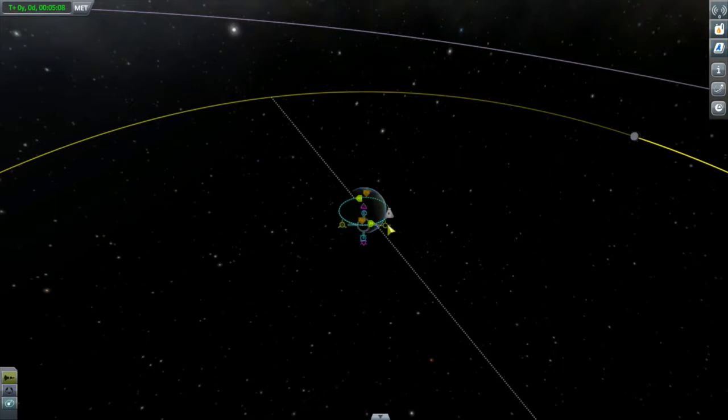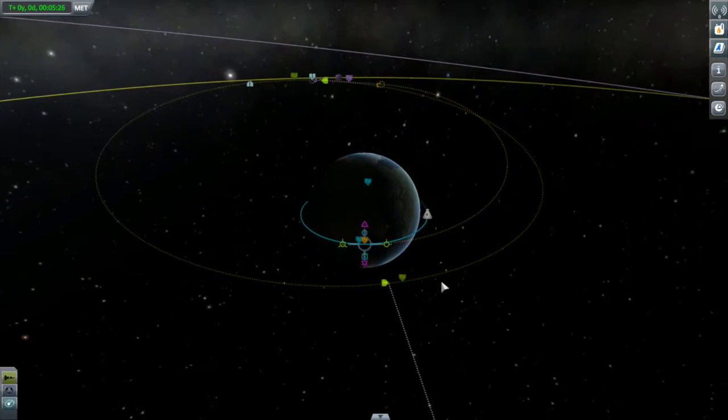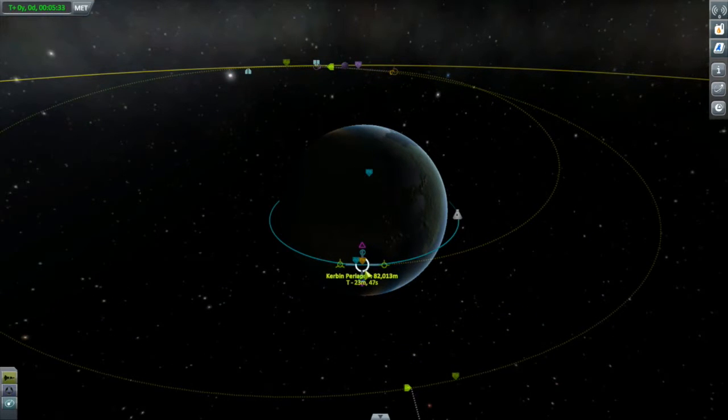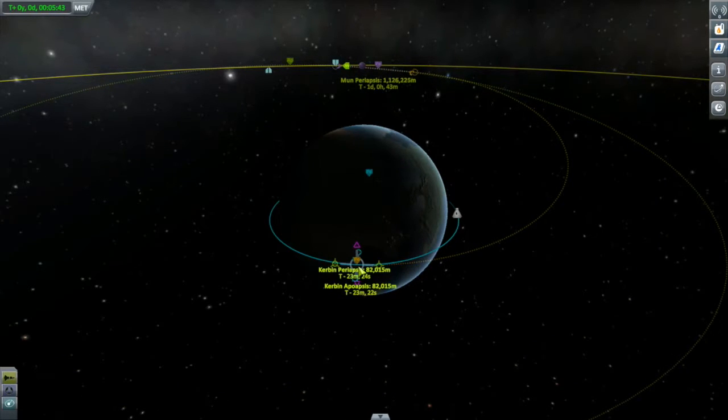We'll put a maneuver node around here and start adding some prograde, just moving up our apoapsis until we see our encounter. Now we can adjust the exact timing of this by grabbing the node and moving it back and forth. To get a better idea, let's select our closest approach to the moon. We want to get this periapsis with the moon to be as low as we can.